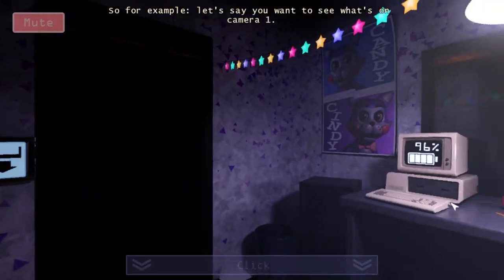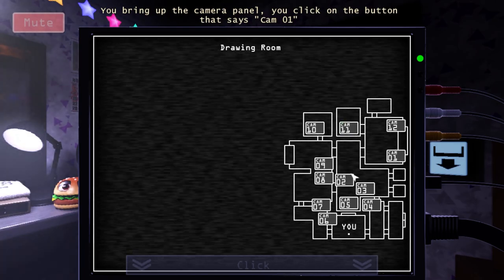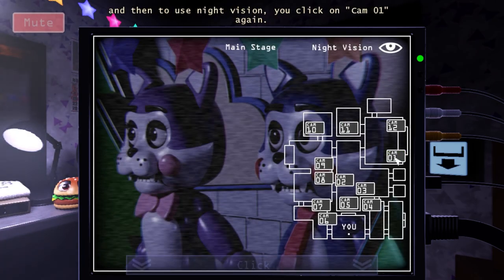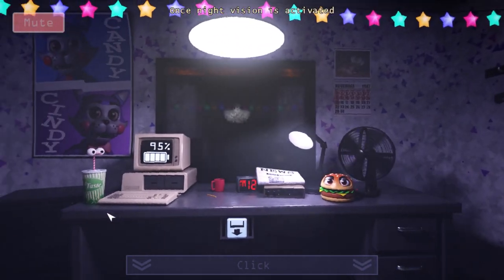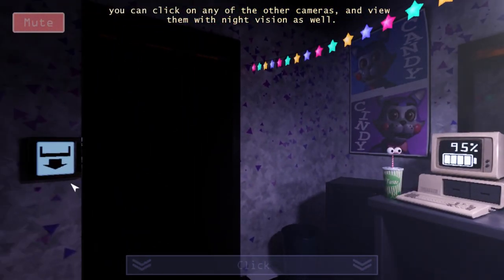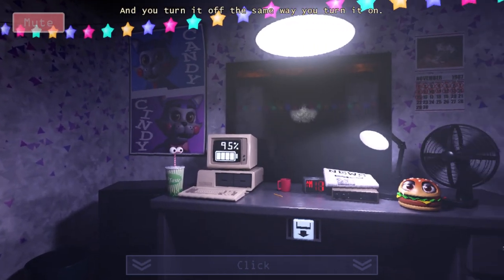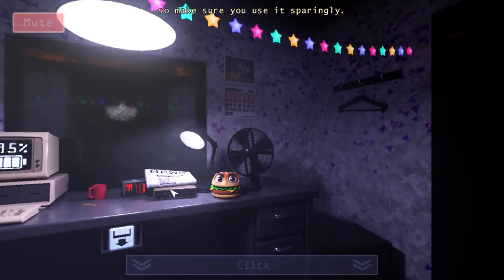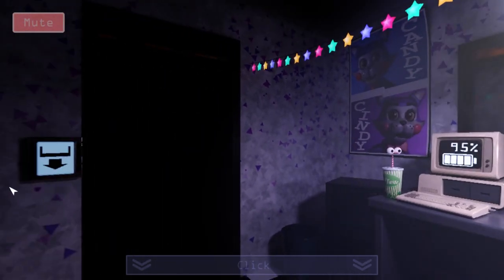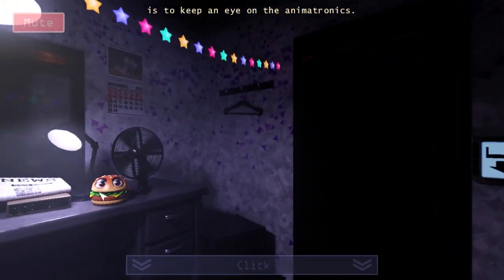You activate night vision by clicking on the button of whatever camera you're currently viewing. For example, say you want to see what's on camera 1. You bring up the camera panel, you click on the button that says Cam 01, and then to use night vision, you can click on Cam 01 again. This is very interesting. Makes sense. Spellingly.